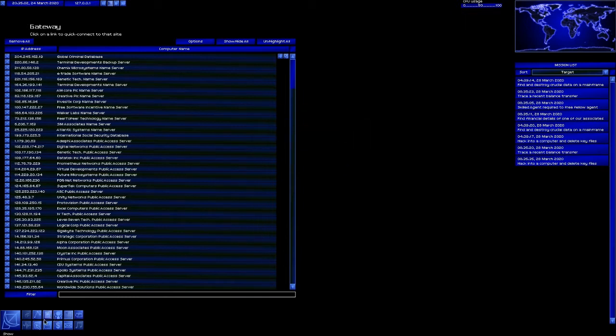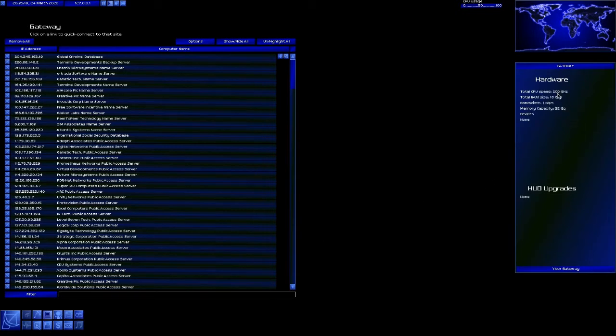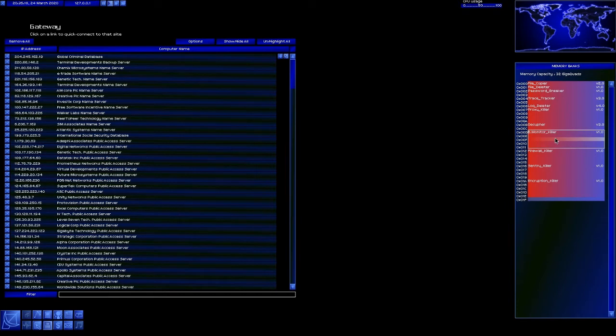First of all, what I've done: I don't have an auxiliary gateway yet. I didn't buy an auxiliary gateway. I did, however, upgrade my main gateway with a 200 gigahertz processor and with 32 gigs of RAM. And in that 32 gigs of RAM, I have bought all of the killers. So I have every single killer available. I also have only one gigaquat of memory available, so that's not optimal.